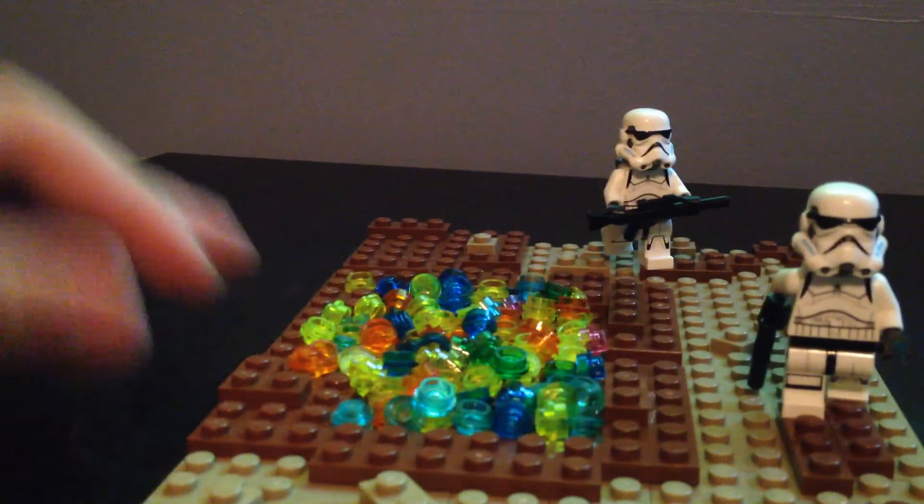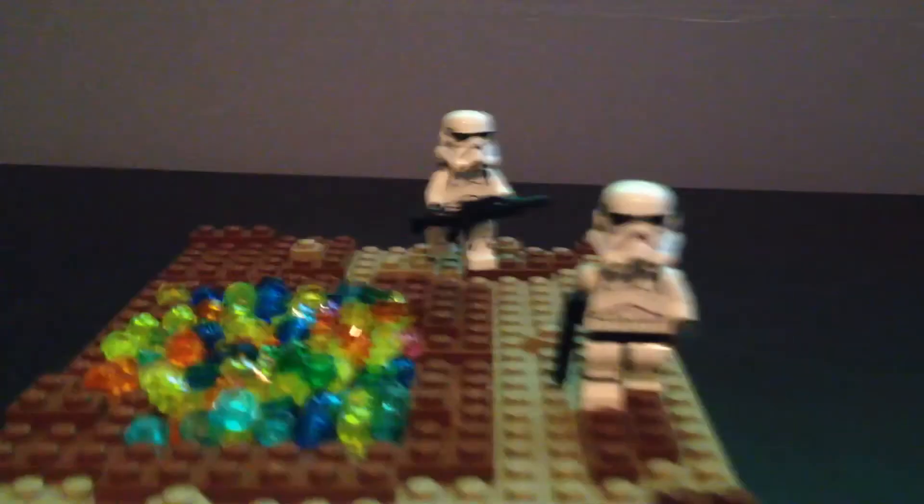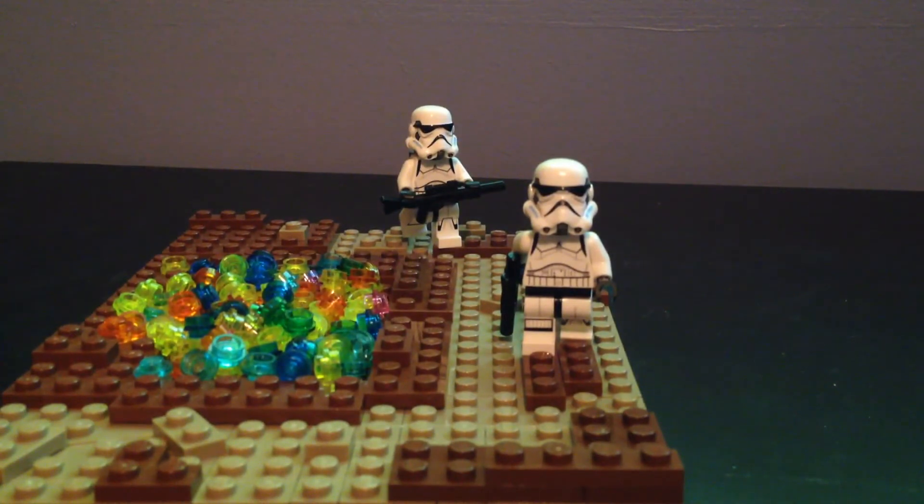So this mineral pool was very simple — I just threw in a bunch of colors: trans green, trans blue, trans light blue, trans orange, and trans yellow. And the terrain was also very simple with dark tan and brown just to represent the mud flats.